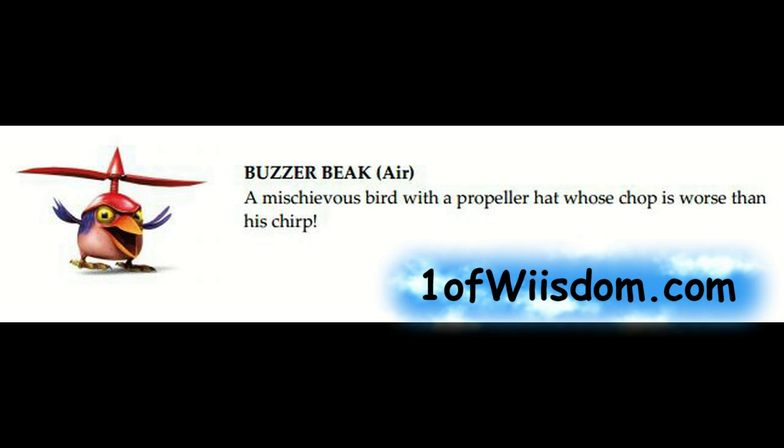Next up is Buzzerbeak. He is an air element villain — we know that now, granted most of us guessed that. A mischievous bird with a propeller hat whose chop is worse than his chirp. We've seen him in quite a bit of screenshots and gameplay, and we're going to see some more of him.